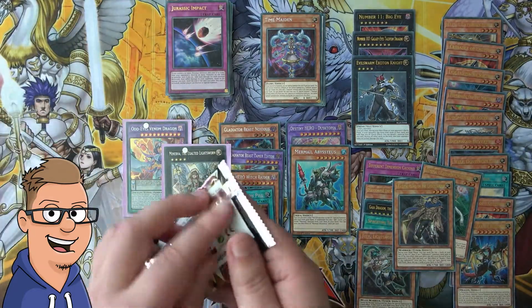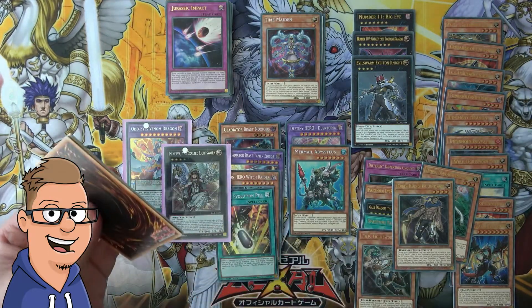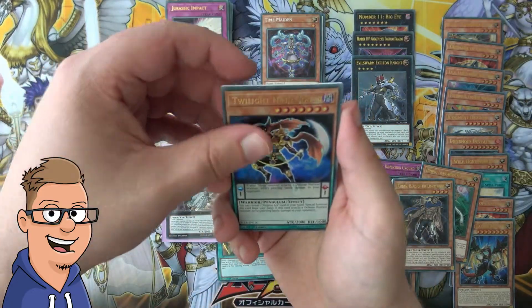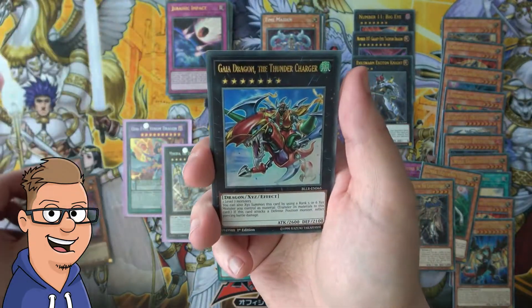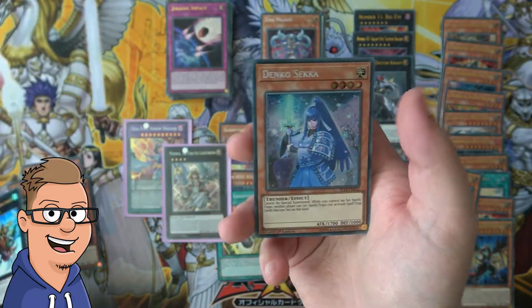I think I pronounced it correctly. For the last pack, let's see what we have here: a Twilight Ninja Jogen, a Saion the Time Lord, a Cactus Bouncer, a Gaia Dragon the Thunder Charger, and for the first secret rare — another Denko Sekka.